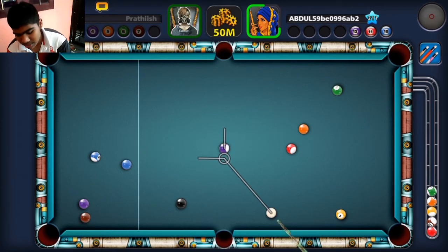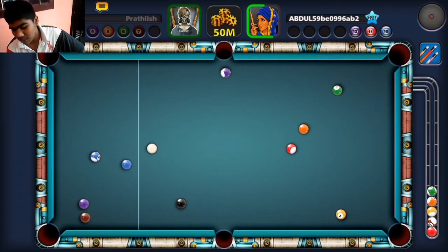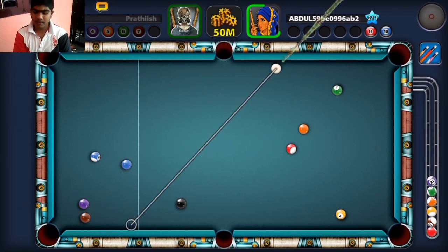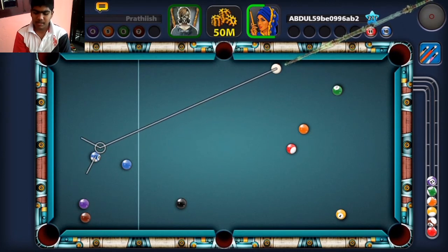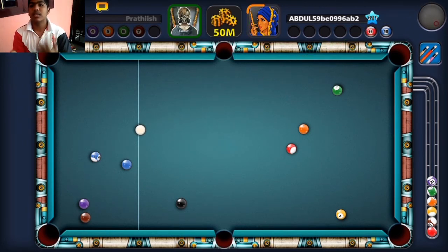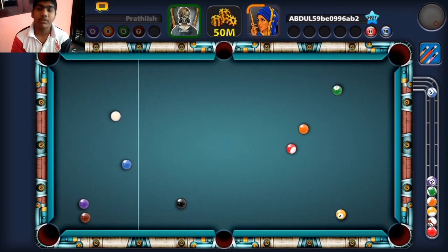My question is: after he finishes up with the purple stripe, I think he's going for the blue stripe maybe. Yeah, it's going for the blue stripe. After the blue stripe, it's going for the red stripe. So my question is how is he going to pot the black ball?